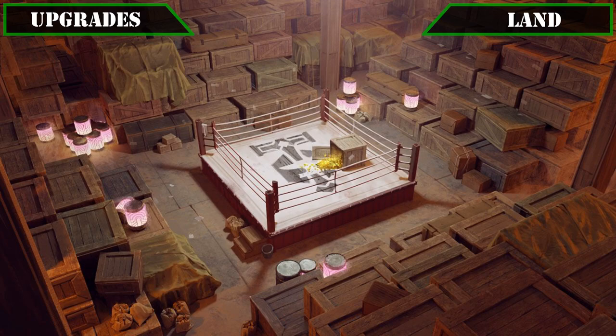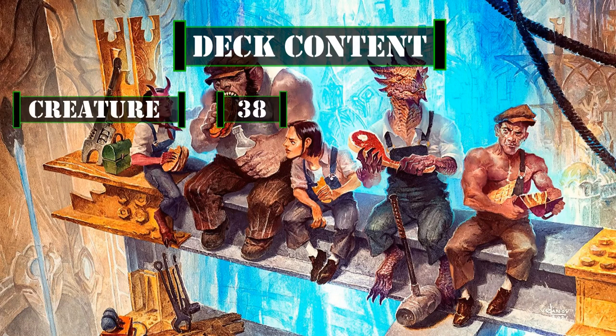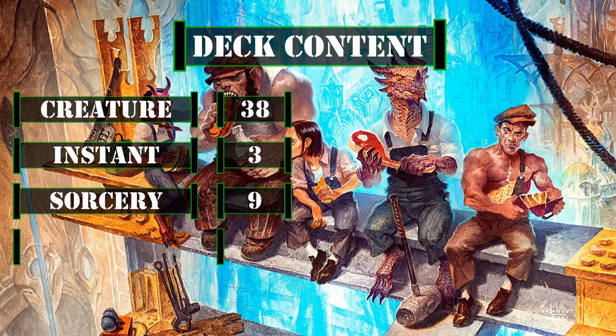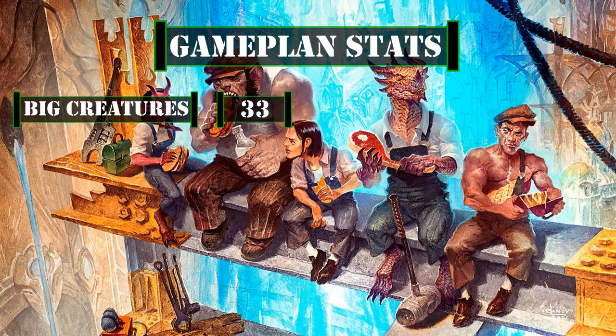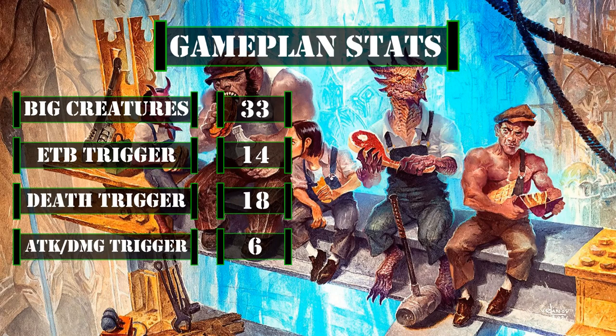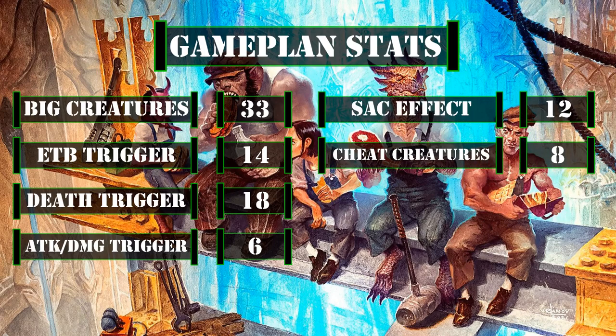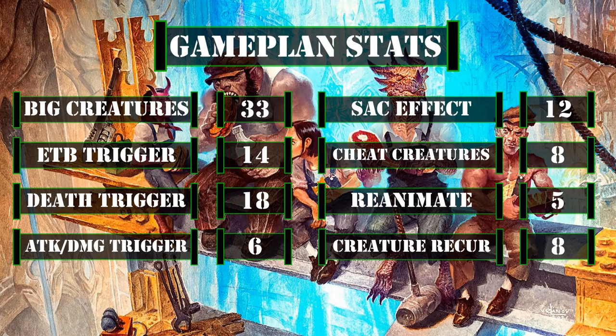Now that we've covered all 39 cards we'll be upgrading from the core build, let's take a look at the breakdown. This deck currently has 38 creatures including the commander, 3 instants, 9 sorceries, 8 enchantments, 6 artifacts, 0 planeswalkers, and 36 lands. Looking at the stats that matter to our game plan, we have 33 creatures of CMC 4 or greater, 14 creatures with ETB triggers, 18 cards with death triggers, 6 creatures with attack/damage-based triggers, 12 sac effects and outlets, 8 cards that let us cheat creatures from our hand or deck into play, 5 cards that let us reanimate creatures from our graveyard, and 8 cards that let us return them back to our hand — leaving us with a full third of our deck that can take advantage of our commander's ability to blitz them out, alongside ways to sac them for value or get them back into play permanently or back to hand to be blitzed out again.